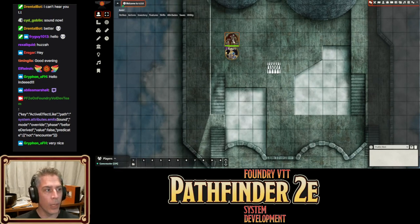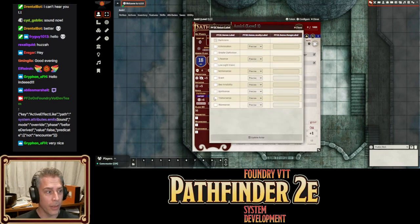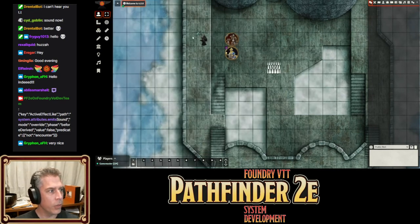Hearing may not work through walls. But what about tremor sense? We'll have the creature walking around and give Amiri 30 feet of tremor sense. If a creature is undetected, she still won't be able to feel it because it's undetected.